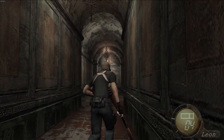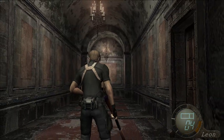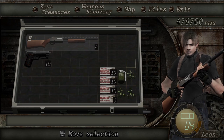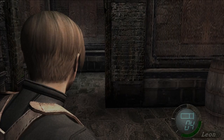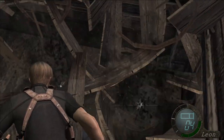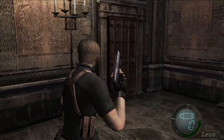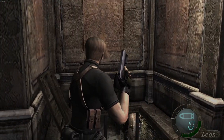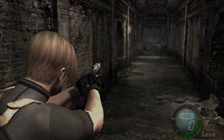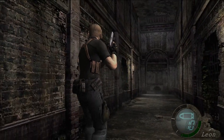Hey guys and welcome back to a Resident Evil let's continue. In the last episode we lost Ashley — nobody's crying for Ashley, especially not me — but now we're on our own again, which is in a way comforting. It's time to head down and get some bullets, because that's exactly what we needed. Now we know what lies beneath this place and we are, how do we say, ill-equipped to handle this thing.